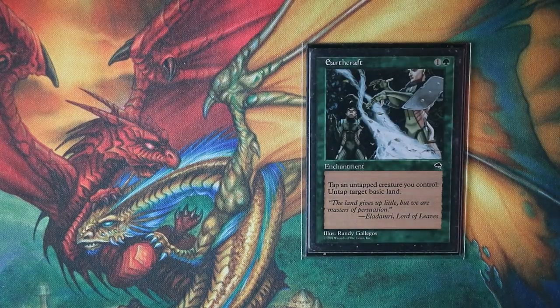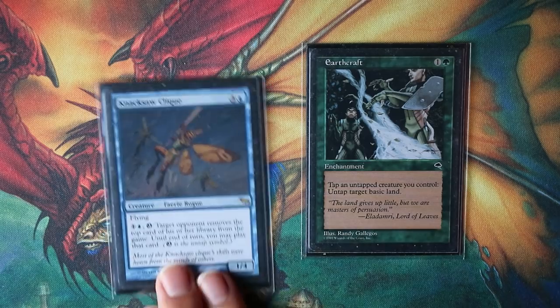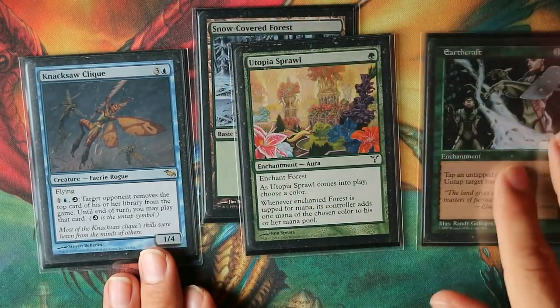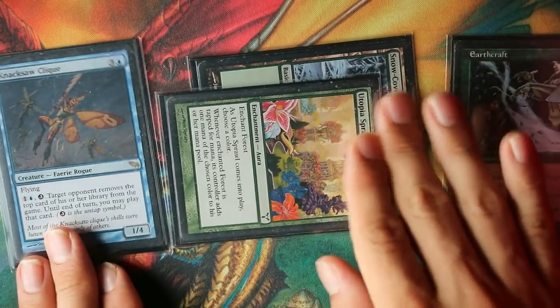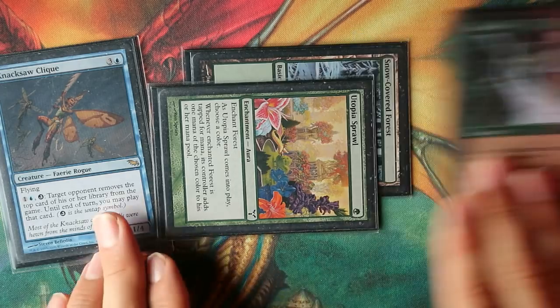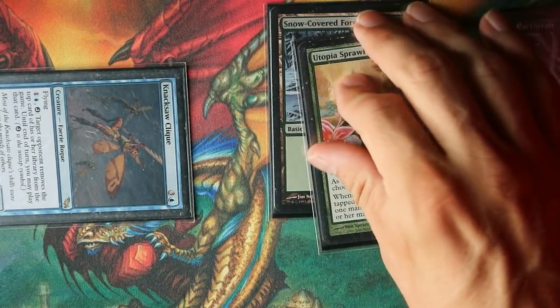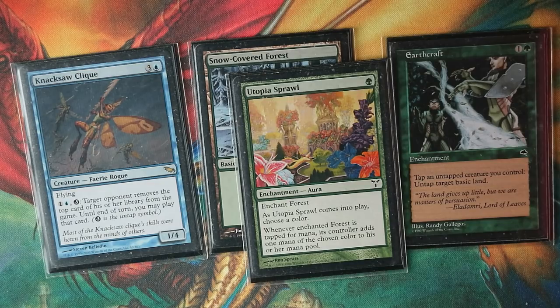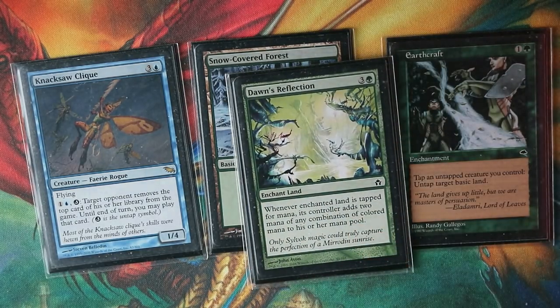Quite old school! Another alternative win con still uses Earthcraft — with Naxaclick. Put Utopia Sprawl onto a forest and name blue, tapping it for blue and green. Activate Earthcraft's ability by tapping Naxaclick to untap the land, then use the generated mana to untap Naxaclick. The effect removes the top card of a target opponent's library from the game — this infinitely exiles all opponents' libraries. If you have a better land aura like Dawn's Reflection, you also generate infinite mana — overkill, but worth mentioning.